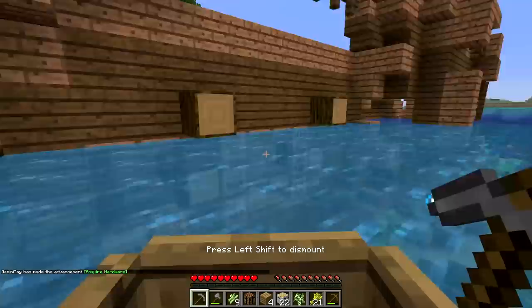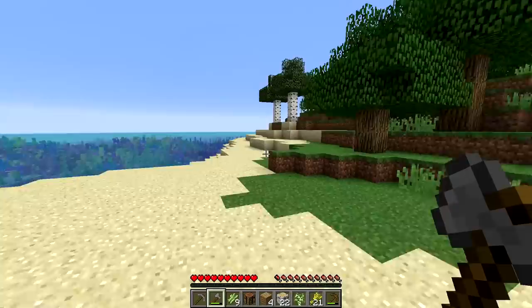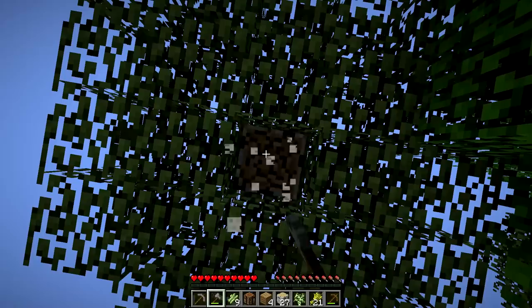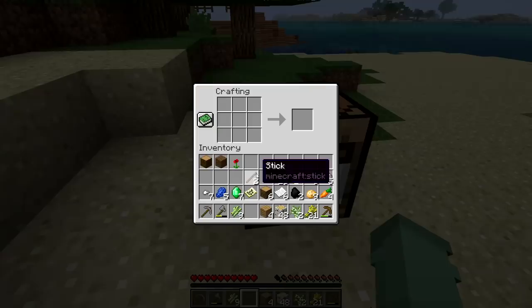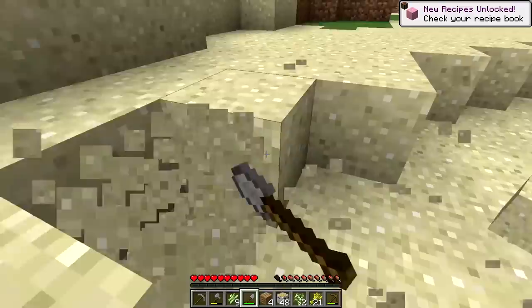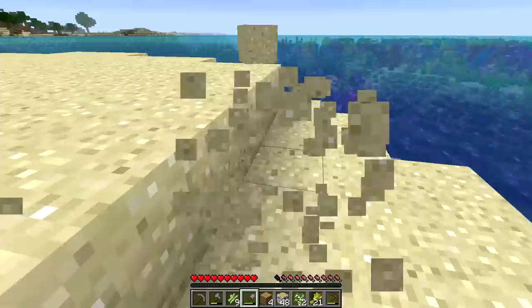Let's go over to this next island right here. We're going to be inhabiting all of these islands, so we may as well get a good idea of what's on them. I want to chop down these birch trees because our starter house is going to use birch wood. That might be a little controversial because I know some people really don't like birch wood, but I like it a lot - especially on these sandy beaches, it's going to be perfect. The next step is getting a little bit of sand. I want to take a little bit of sand without destroying the beach.